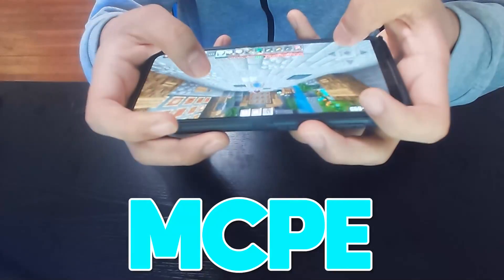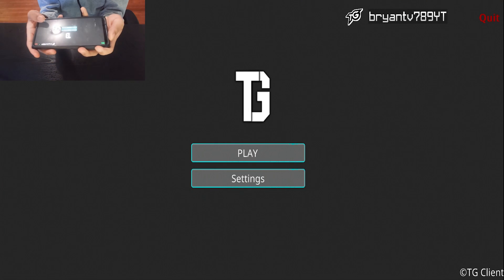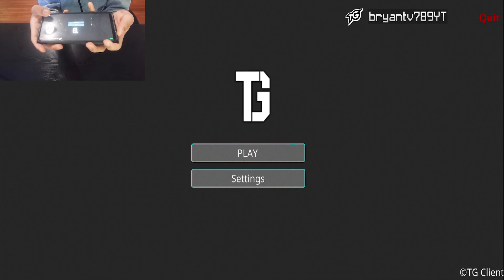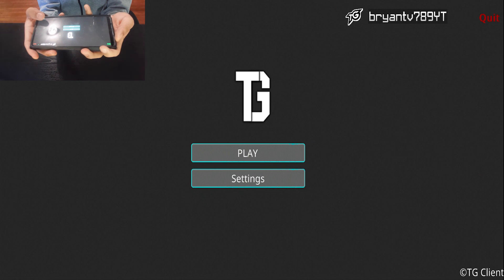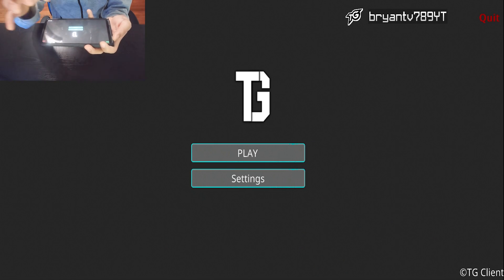Best mobile client for MCPE — this is the TG client. The TG client is made to be absolutely amazing and it gives you some of the most dramatic FPS boost ever. First of all, we get this new and amazing beautiful panorama right over here. We have the logo of the client over here, our username, and it just looks so amazing.